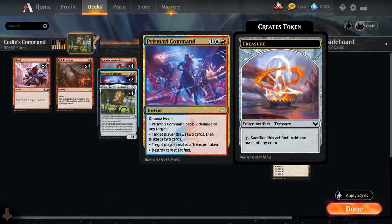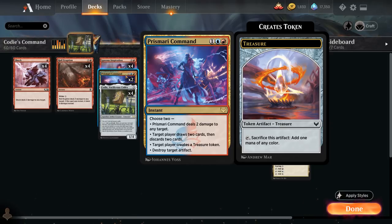We also have two copies of Prismari Command, which has multiple modes: dealing two damage to any target (can go upstairs), drawing two and discarding two, making a Treasure token to help ramp, or destroying a target artifact.